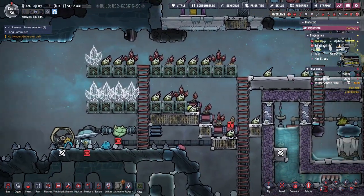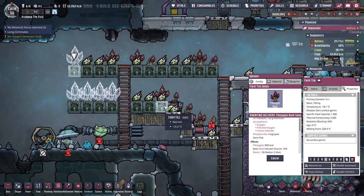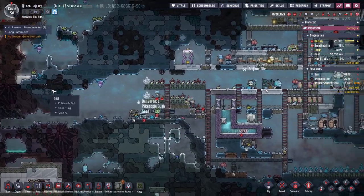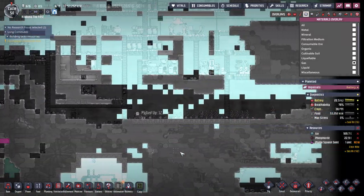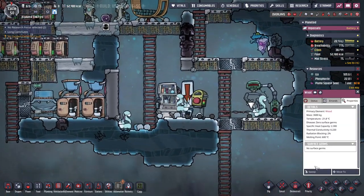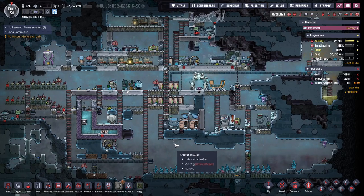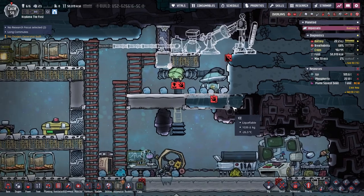Do I still have enough phosphorite for pike apples? They need 5 kilograms a cycle, and I have 22 of them — that's about 100 kilograms a cycle, a ton every 10 cycles. I have 200 cycles worth of phosphorite, and there's plenty more around. It does seem like we're finally getting a lot of that CO2 consumed — finally catching up. Our dupes never have time for sweeping, which is usually a bad sign, and yet they're always doing things that seem unimportant somehow.